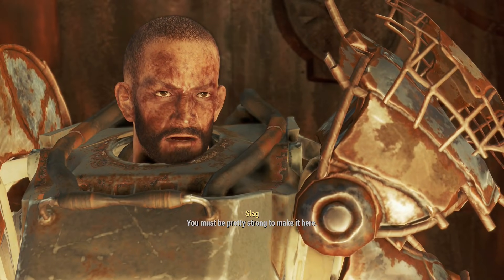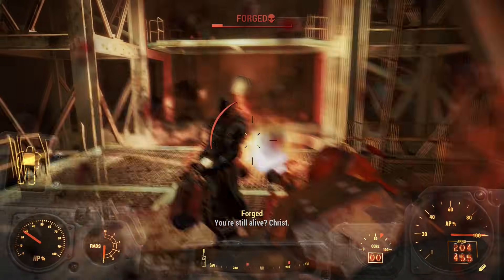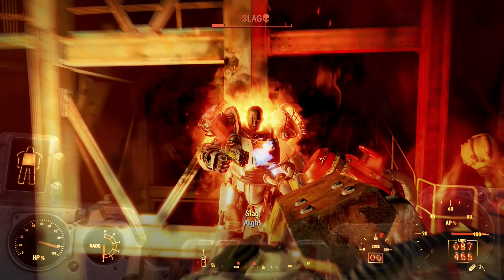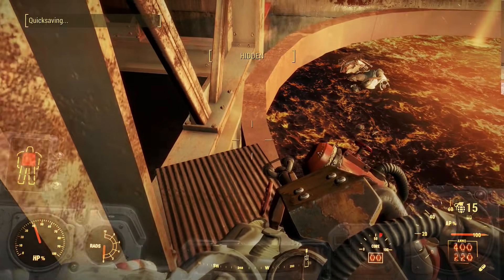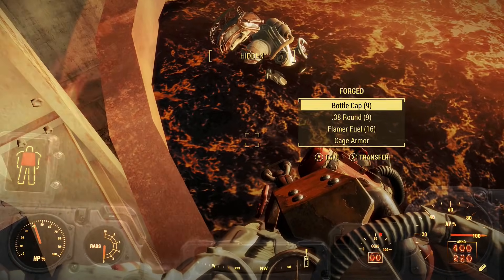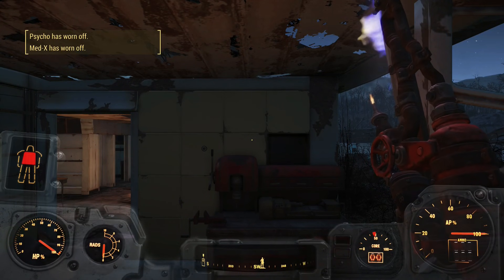When I reached the room with Slag, I got ready for a very painful fight. The forged surrounding Slag were easily dealt with, but everything was going well until Slag threw a Molotov at me when I was really low health and killed me. The second attempt was different — I went straight for Slag without hesitation, and that made the fight much easier. His body fell in the forge, and I was scared I wouldn't be able to get the shish kebab, but he was close enough for me to grab it. Now I had a new weapon in my arsenal.